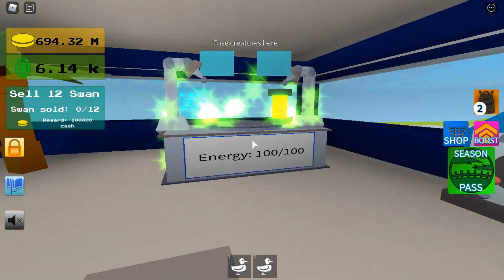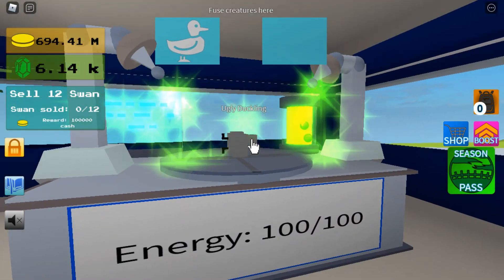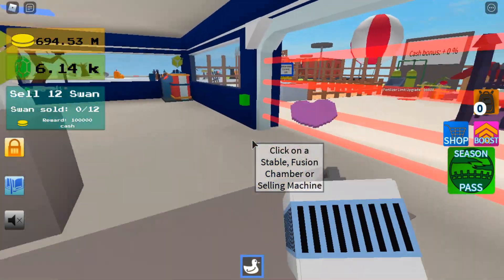So now, to get the Ugly Duckling, you need to fuse a duck with a duck to get the Ugly Duckling. I think this was the first ever fusion where you could fuse the same creature together to get a different creature.